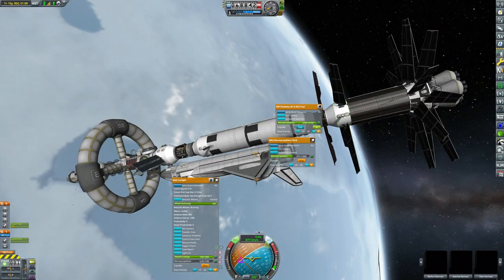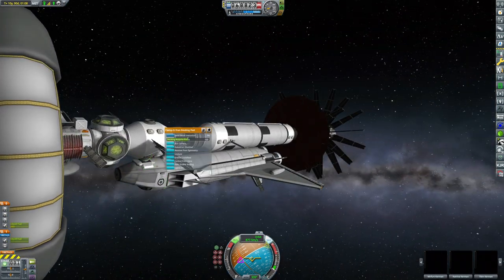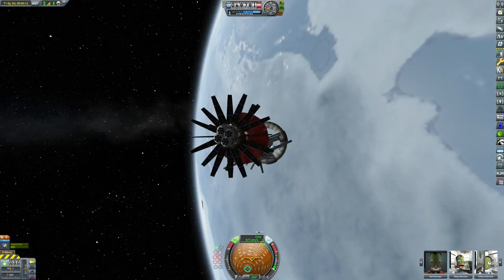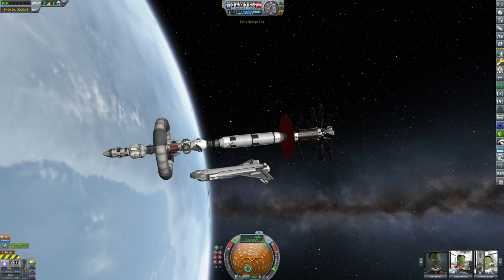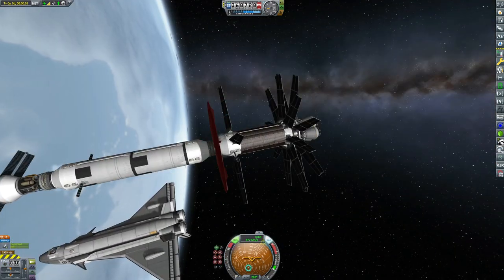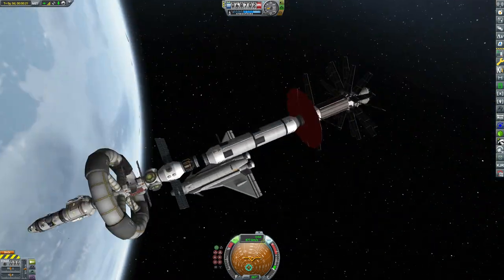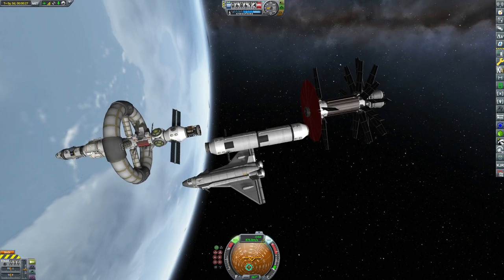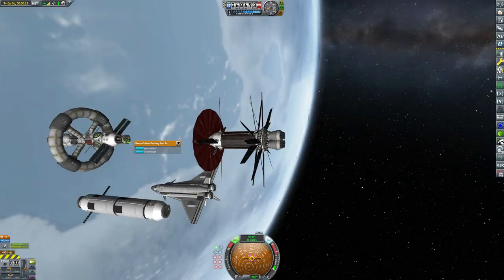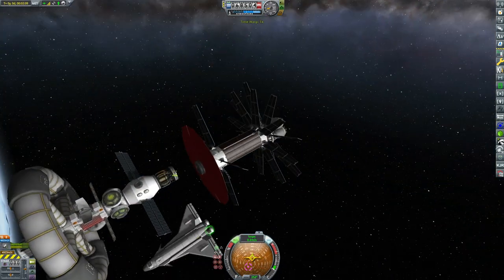We're running a little low on propellant, so we're going to drain all the fuel out of the Mustang, transfer all our scientific experiments and crew members across, then cut the Mustang loose — it's just dead weight now. It would've been cool to return the crew to Solitude's surface in it, but we've got plenty of fusion-powered single-stage-to-orbit vehicles now that can collect them without using a drop of fuel.